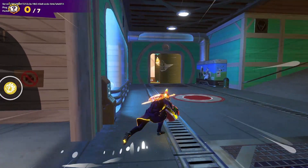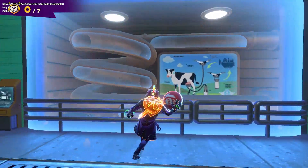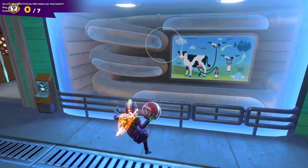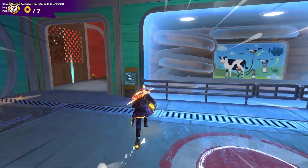Our last map is Alien Smash Site. The poster is right here inside. I went here pretty quickly because he's never been in the tube before and it seemed too obvious — but I guess they thought the same thing and put him in there anyway. That's all the regular Chonkies for this season!